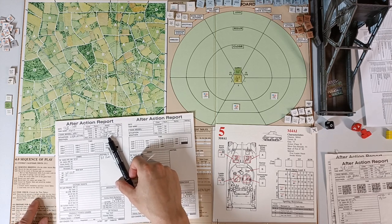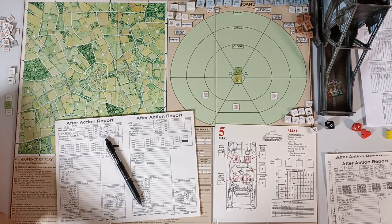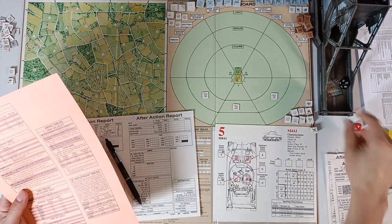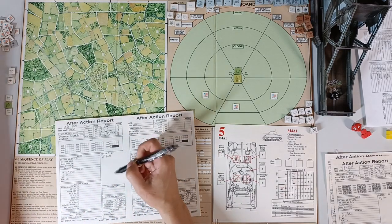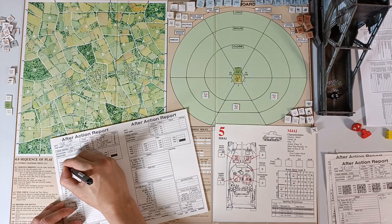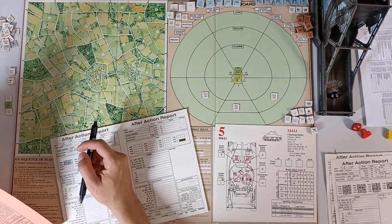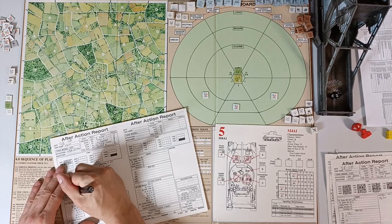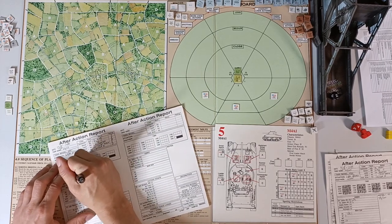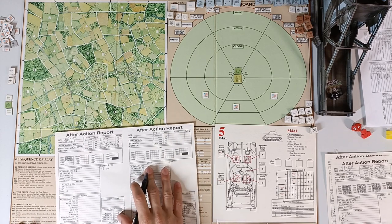Determine amount of daylight — it's August, so no change. Determine time and ammo already spent: we roll 1d10, split in half plus 1, so 2 hours have passed. We also lose 4 HE rounds and 2 .30-cal boxes. We still have 8 extra .30-cal boxes and 60+ extra main gun HE rounds.